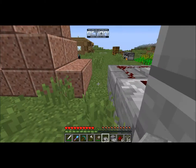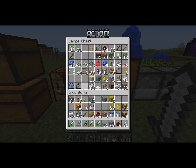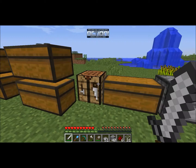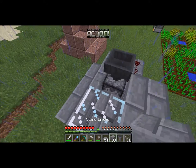Then we're going to need some hoppers. I'm going to put some of this junk away. Get rid of all the dirt. Let's get some iron out. We need two hoppers, I think — I'm not sure. We just need one, actually. I'll make another hopper just in case. The hopper goes there. And it's raining, of course it is.